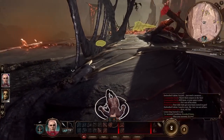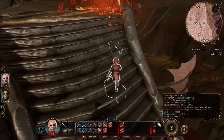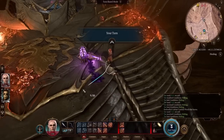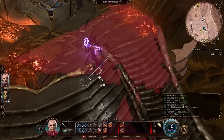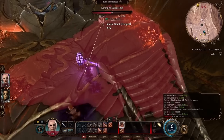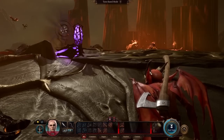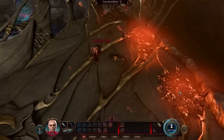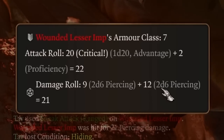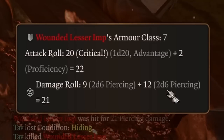For a ranged Sneak Attack, the easiest way is to have advantage, and the best way is to be hiding. Once sneaking, click the Sneak Attack ranged button — because we have advantage from hiding, we can attack any visible target. We got a critical hit, and currently there's a bug where a Sneak Attack critical hit gives maximum damage from the Sneak Attack dice themselves, though not from the weapon dice.